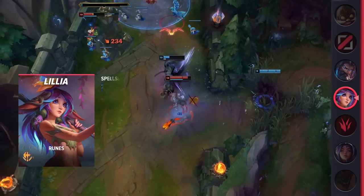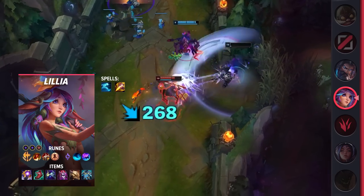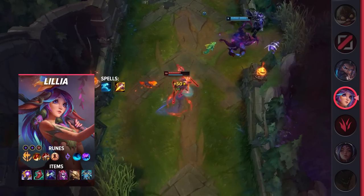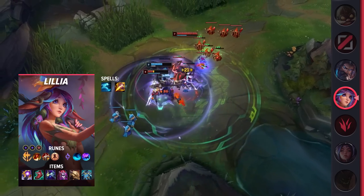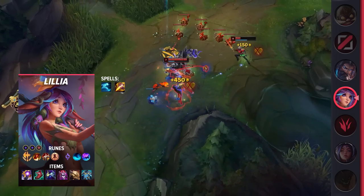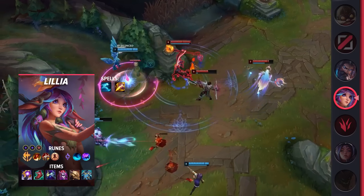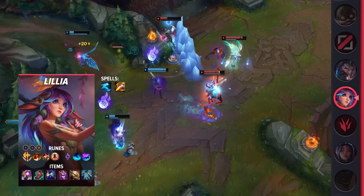Taking a look at her build, you'll be taking Ghost and Smite as your summoner spells. For your runes, you'll be taking Conqueror, Triumph, Legend Tenacity, Last Stand, Water Walking, and Celerity. These runes will give you great fighting power and some bonus mobility. Moving on to your items, you'll be building Riftmaker, Lucidity Boots, Cosmic Drive, Demonic Embrace, Dead Man's Plate, and Force of Nature.